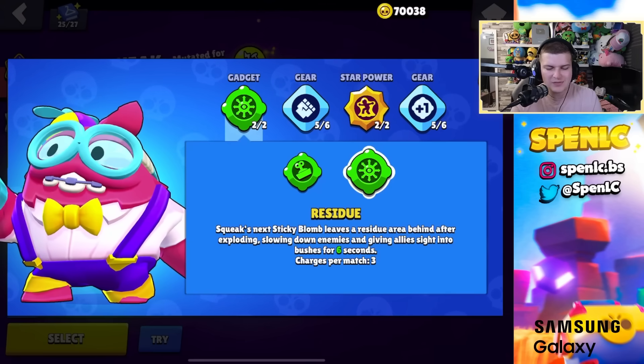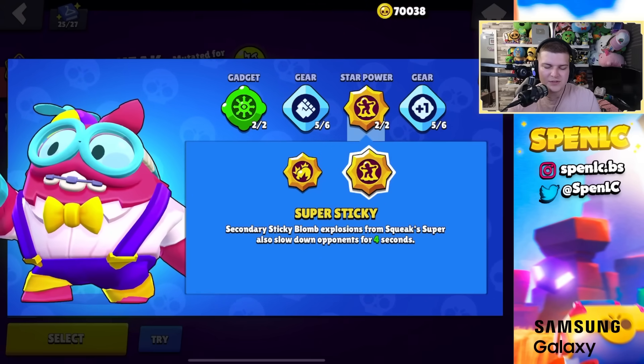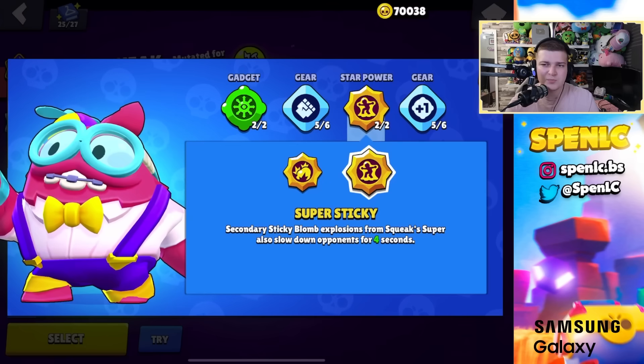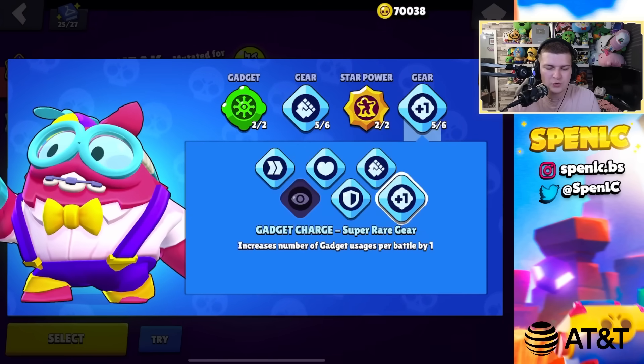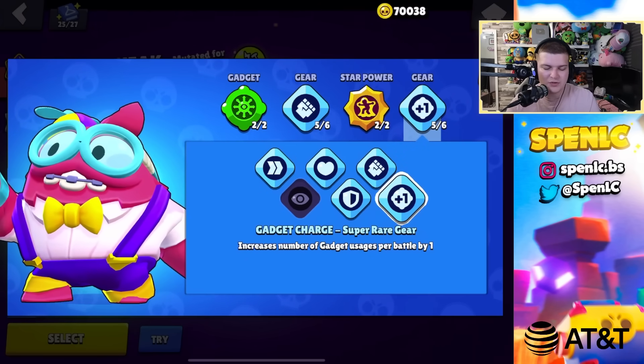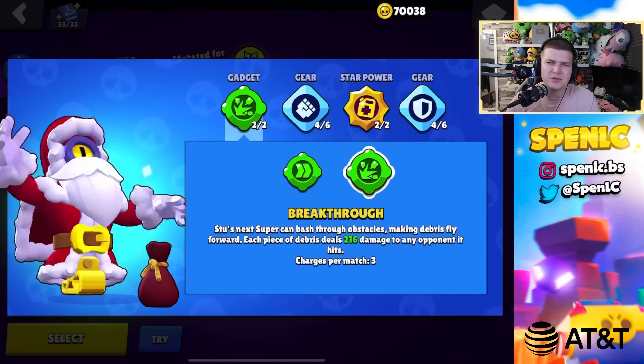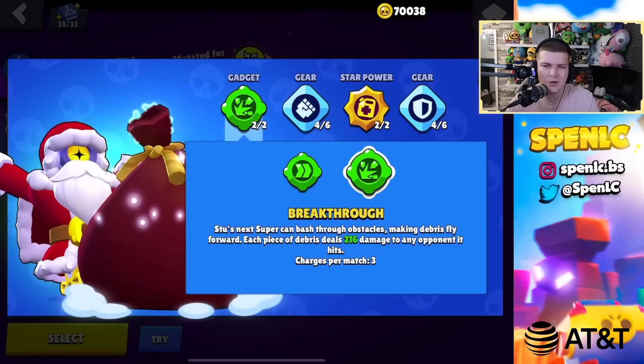Squeak: residue gadget 100% of the time — still one of the best gadgets in the game. Super sticky star power for the annoying slows — connecting super lets you confirm kills easily since Squeak is pretty weak otherwise. Gadget charge and damage gears every time.